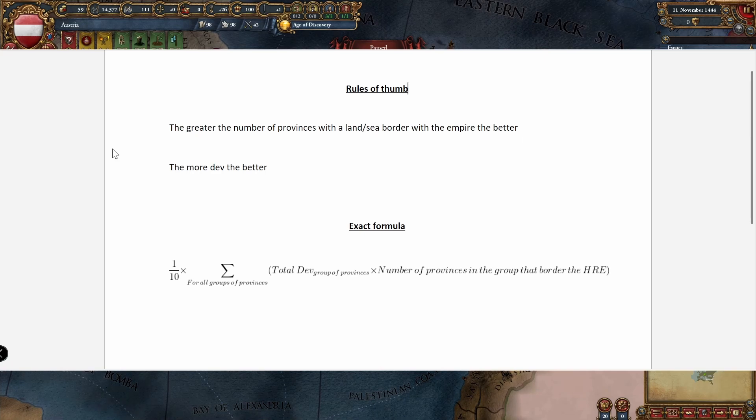So, for quick rules of thumb: the greater the number of provinces with a land or sea border with the Empire, the better; and the more dev, the better. The exact formula is: sum for all groups of provinces the total dev in that group, multiplied by the number of provinces within that group that share a land or sea border with the HRE.